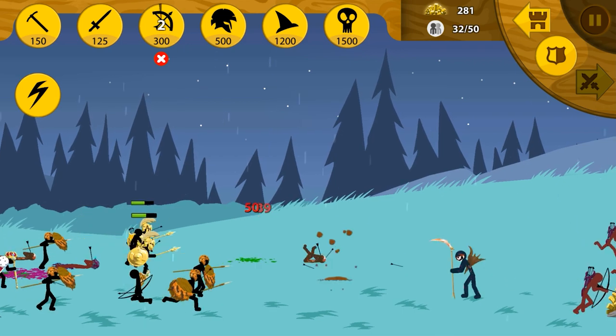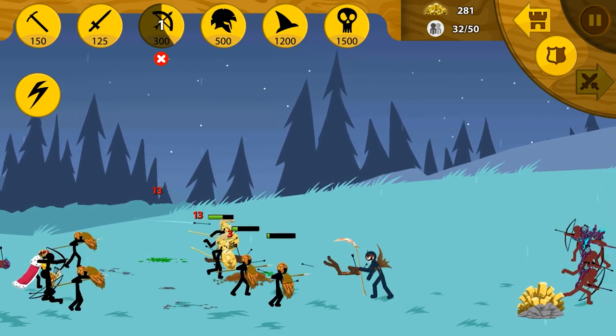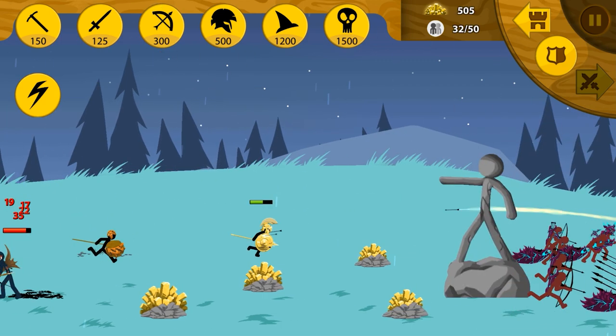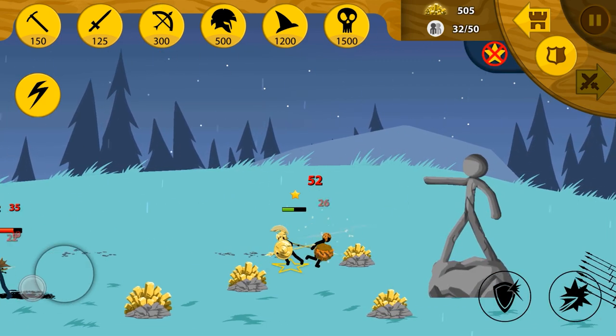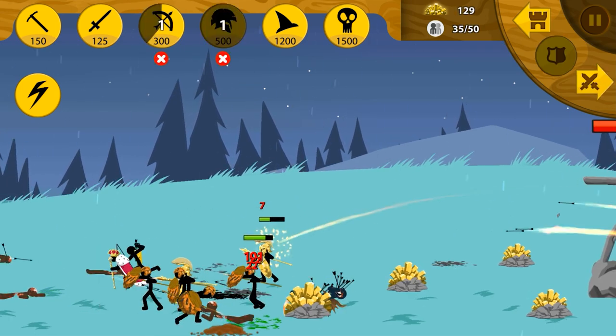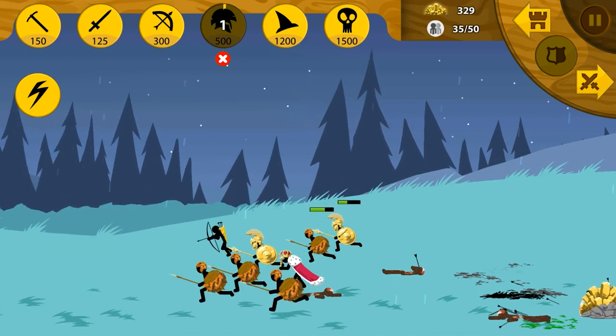Once we kill the Kai, I think we can pull back for a second and just rearm. The golden spiriton — come over here and help fight the Kai, you noob! All right, we defeated him. Now we're going to pull back because they just got a lot of defensive archers and I don't think we have the force to make any headway.